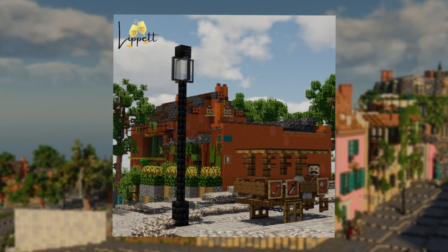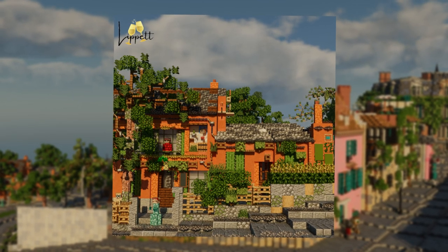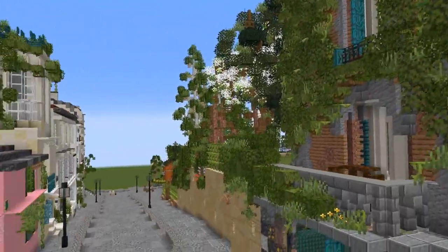So let us now see what Montval looks like so far, after slowly working on it since the middle of March this year when I built the first building — the lovely La Maison Rose.